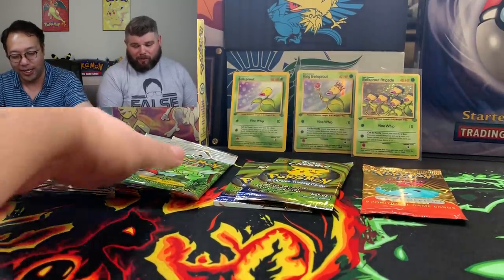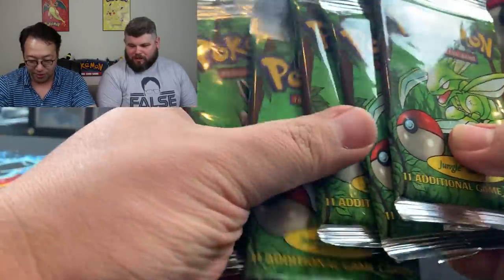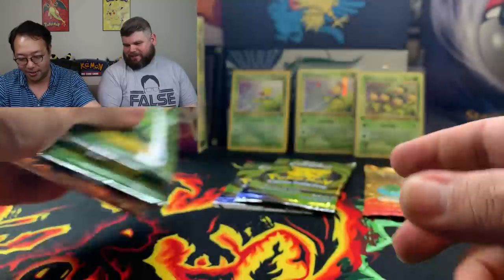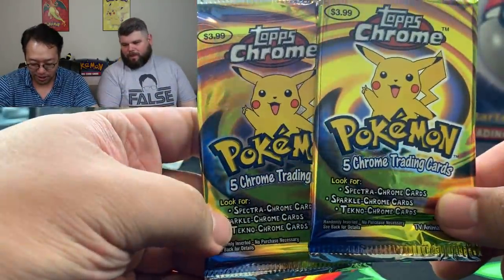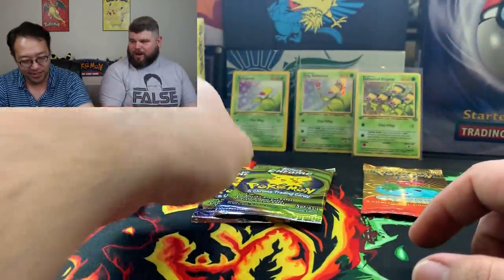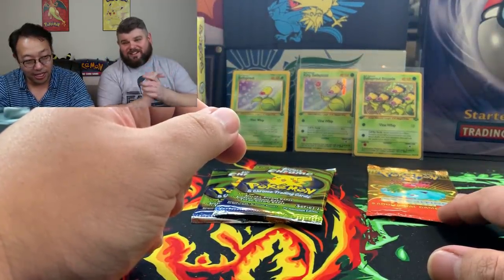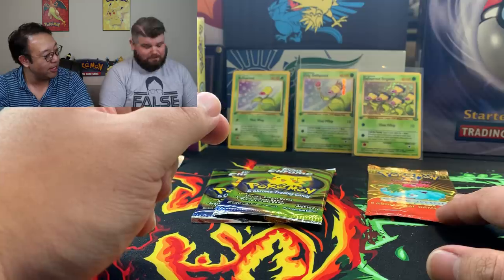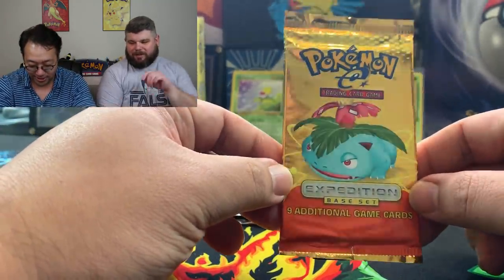We got a variety — we got Jungle unlimited long packs, unlimited long packs. And those are Tops Chrome packs as well — two Tops Chrome. We're trying to go for some Charizards, and then the techno cards we pulled are actually worth a decent amount. I don't think there's one graded.